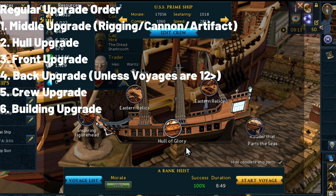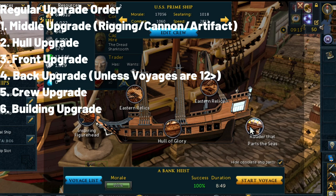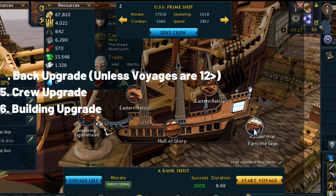For the ship upgrade order: always upgrade your relics, rigging, and cannons first since they have two slots and give the biggest upgrade. Then upgrade your hull, which also provides some extra stats useful for combination missions — especially story missions. Lastly upgrade the figurehead, and delay upgrading the rudder until you reach areas where you need two missions per day.